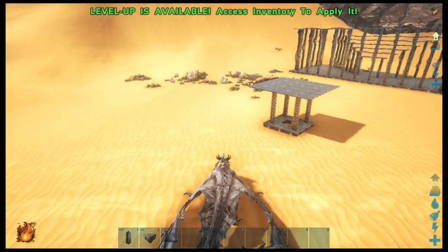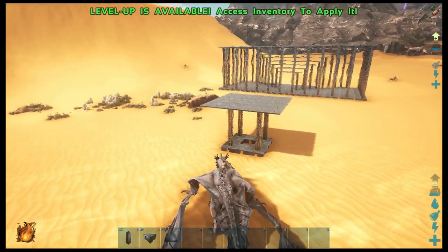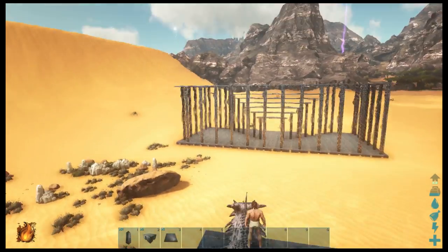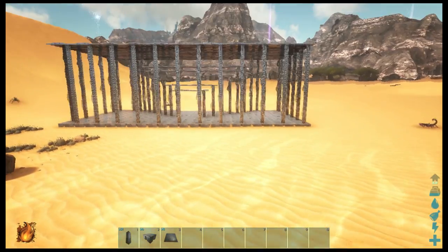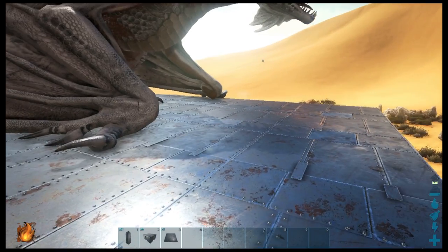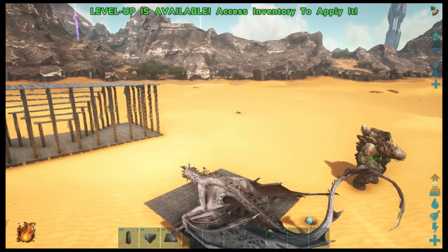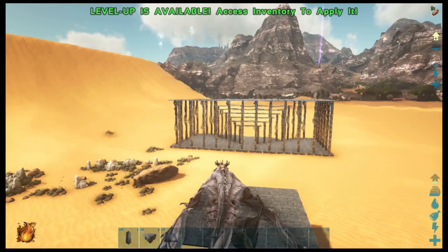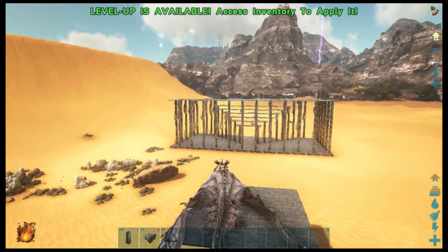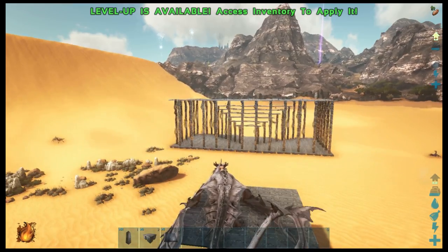Now that the trap is done, the next thing we'll do is build a platform on which we will land our preferred flyer safely and won't have to deal with all the wild stuff roaming around the desert, particularly the death worms. What I've done is built a three by three foundation, at each corner put up a line of pillars approximately five pillars tall, and then filled it in with ceilings. This is the platform I'm going to land on and then knock out or kill the wyvern that I've trapped.